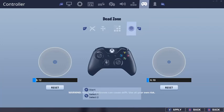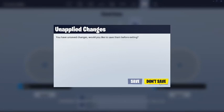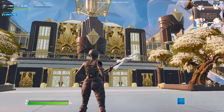For dead zones, I run 12 on the left stick and 10 on the right stick. I want the left joystick a little slower and the right a little faster for looking around. Definitely do not go under 10 and 10 because that's when your controller will have a lot of drift. You don't have to use my dead zone settings, but in my opinion this is a really good setup.